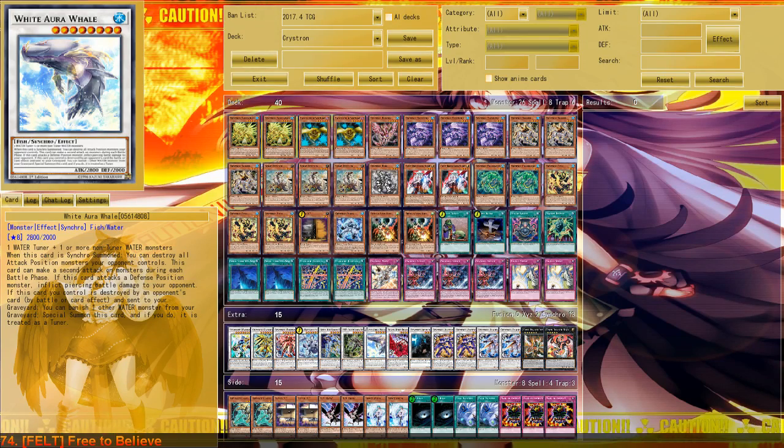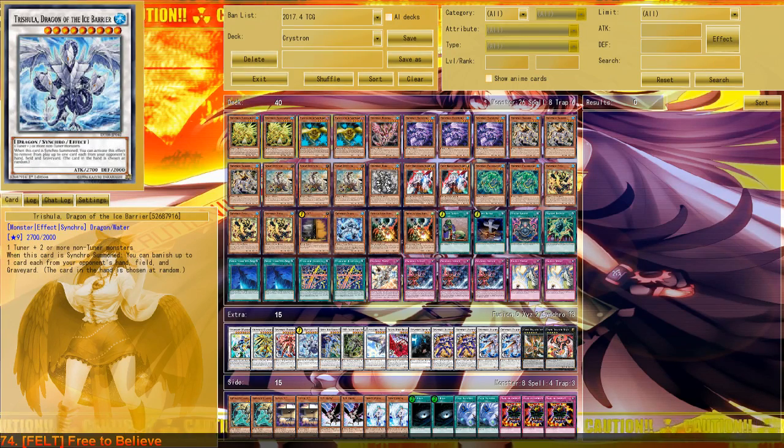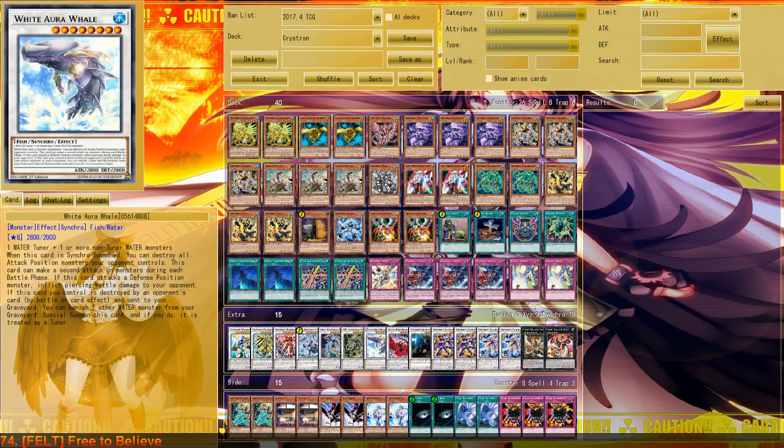You can run it pretty easily and summon it with Quantex plus Rosenex. The problem I had initially was that if you banish Rosenex to summon it back, you also have enough materials for Trisula. However, this way you have optional play — you can just go into White Aura Whale instead of Trisula if you don't need Trisula or if you already used Trisula in the first turn. Against stuff like Zoodiac you want to go Trisula ASAP to banish their Red and one card from their hand. And having this option is a huge deal for Crystrons.